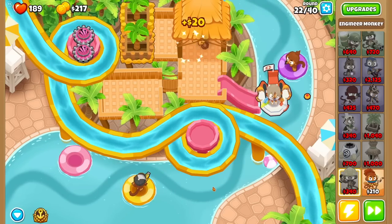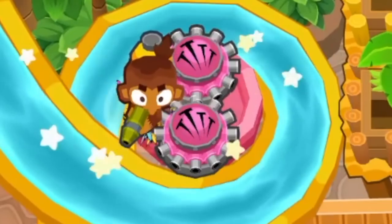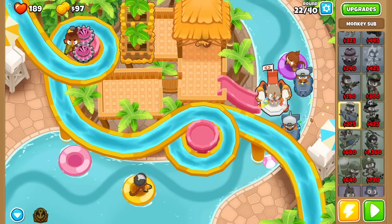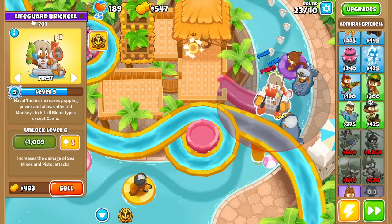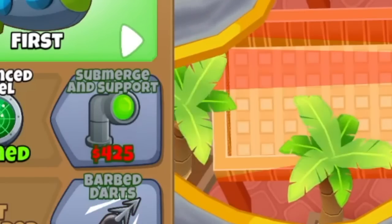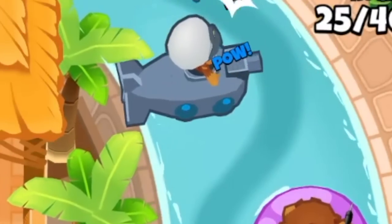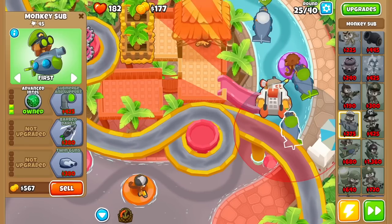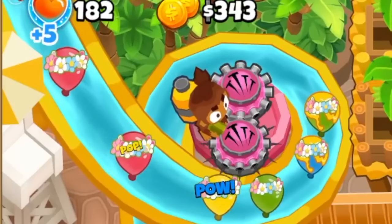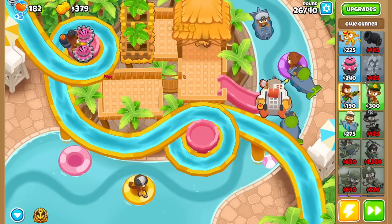I want to get oversized nails so hopefully my engineer monkey down there can start popping more things. Let's squeeze a glue gunner up here and start getting submarine monkeys down. That should work. Brickle kind of boosts every water type monkey. Give these guys advanced intel, and then when I squeeze one more submarine monkey down here, now these guys have this entire row of aiming.